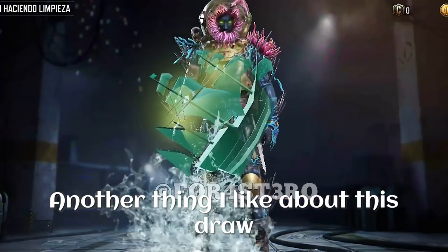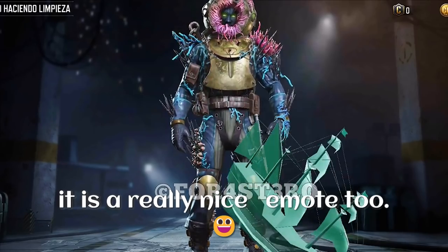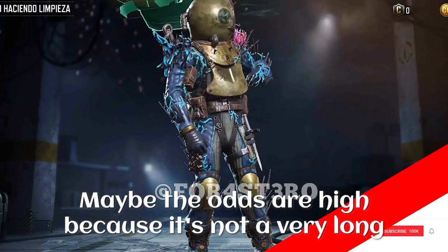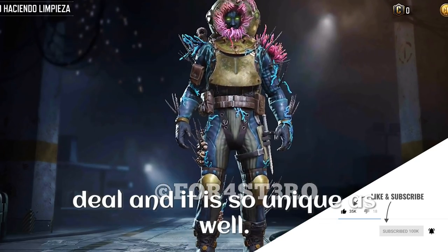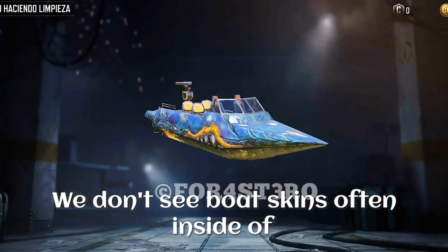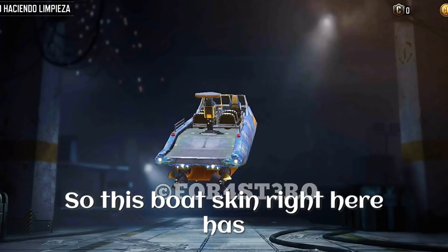Another thing I like about this draw is that the emote has an 11% chance — this is a high chance for an emote, and it is a really nice emote too. Maybe the odds are high because it's not a very long emote, but you don't see magical ships often, so I think this is a pretty good deal and it's so unique. You don't see boat skins often inside of lucky draws, but when you do, they are one of the best skins ever. This party skin has a 28% chance, which is incredibly high, so if you don't have an epic boat skin give this a try.